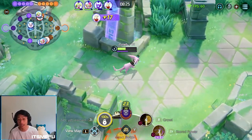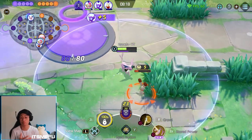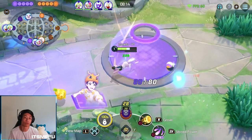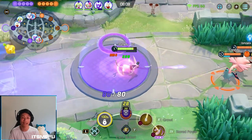You also get Unite at level eight, so if you play quite well you'll be able to get that by the first objective, which could turn the tide for an objective fight because your Unite CCs everybody in that little circle. I'm just trying to defend here, trying my best.